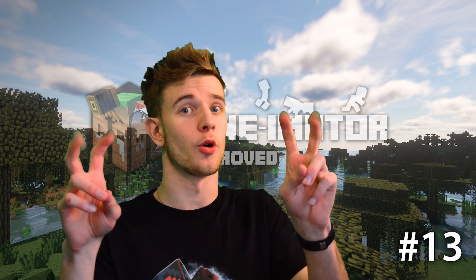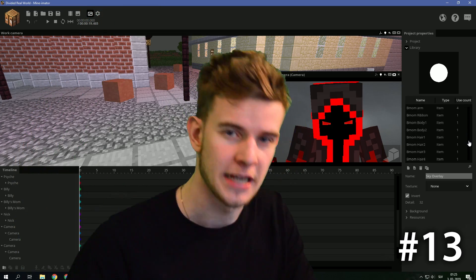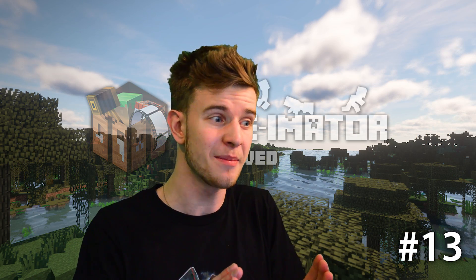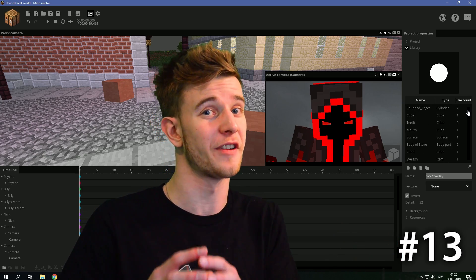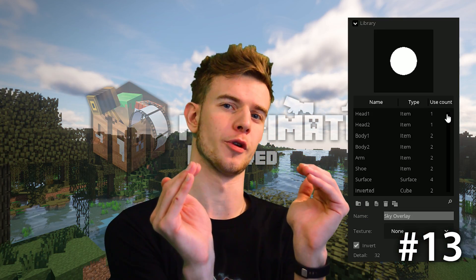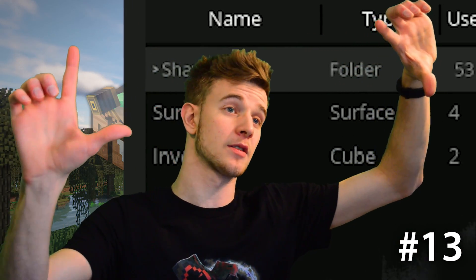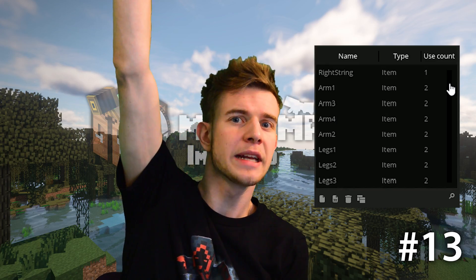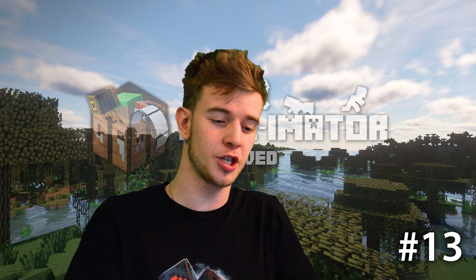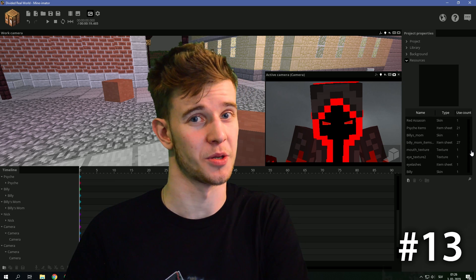Number twelve: folders in the library. The library is a complete mess — thousands of items, some imported from different projects with the same name. Adding folders in the library would make jobs a lot easier. Put all items from one rig in a folder and name it, so you know which items belong to which rig. You won't have a million unorganized items, and when you want to delete a rig, you won't have to click every single item — just delete the folder as a whole. The same could apply to the resource panel.